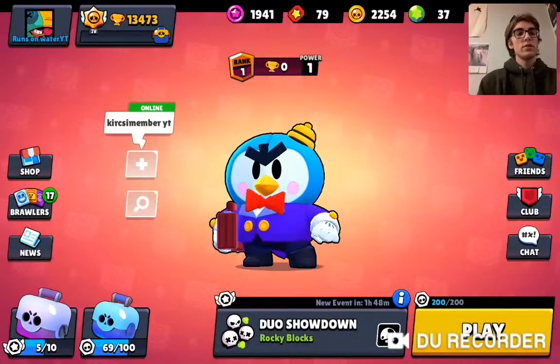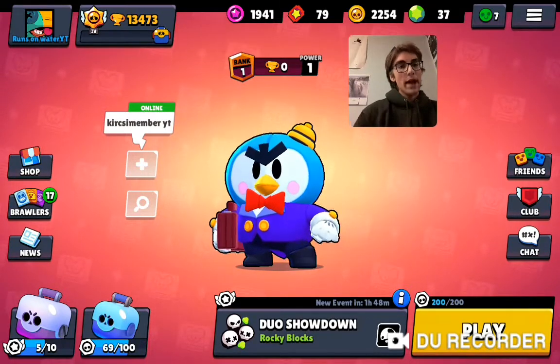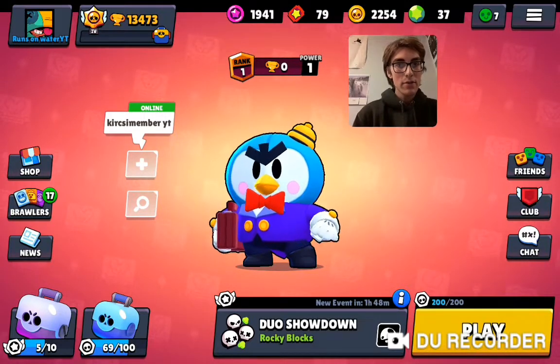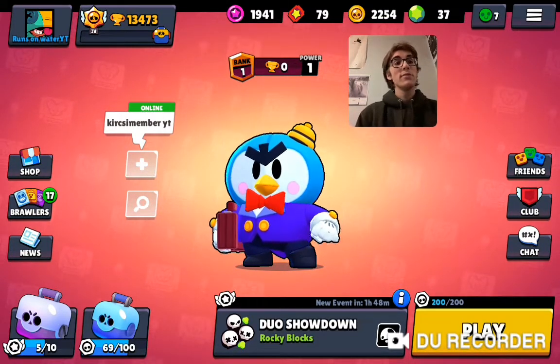Let's start from the very home screen. I'm just going to move this over here so you can see - we have the new background. In the back it's kind of like Mr. P in a bunny case moving up and down. We have this reddish background, new theme music, and of course a new brawler.